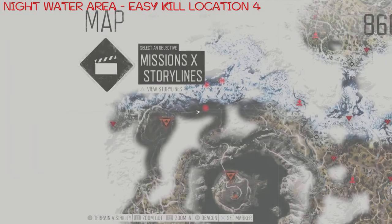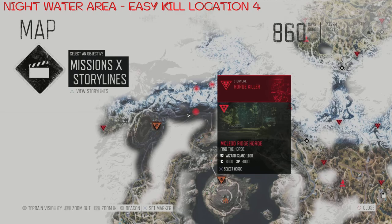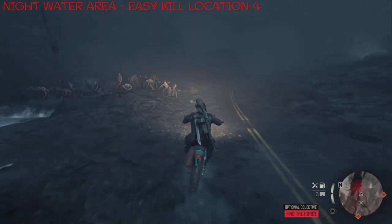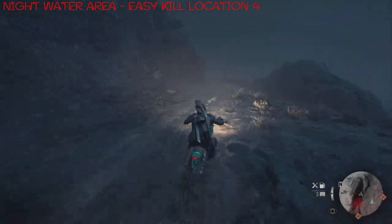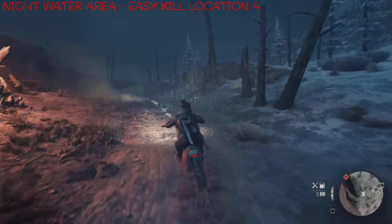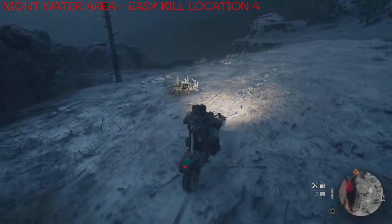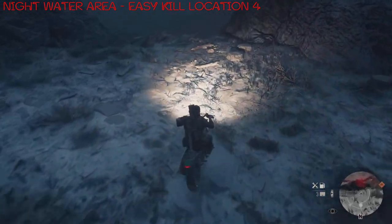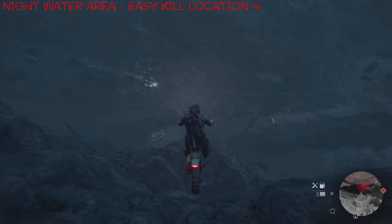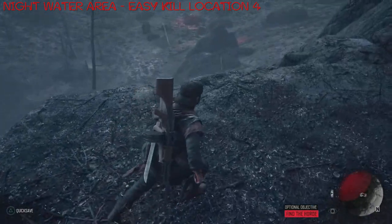On to kill location number four. This also takes place at night and at their water area. And this method is a little bit on the crazy side, but it is definitely one worth attempting. Basically, I'm looking to head up to the horde but not stopping — I'm going very quickly because I'm not interested in them chasing me at all. I want them staying there for a very good reason. I'm heading up this way so I now have the height advantage, looking to head past these trees on the left, and then in between these two rock areas I'm looking to drop this bike down because it is quite a long drop. If you try falling off this without the bike, you will die. And amazingly, I managed to pull this off without taking that much damage on the bike.